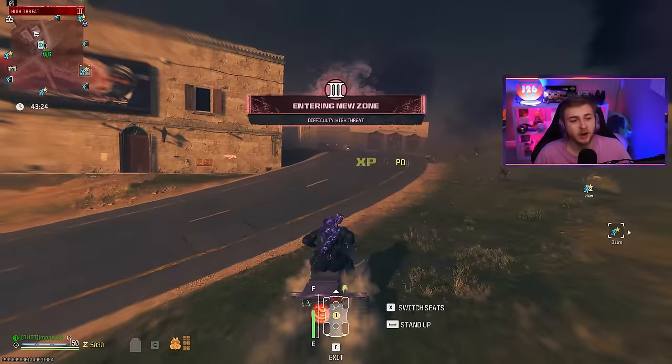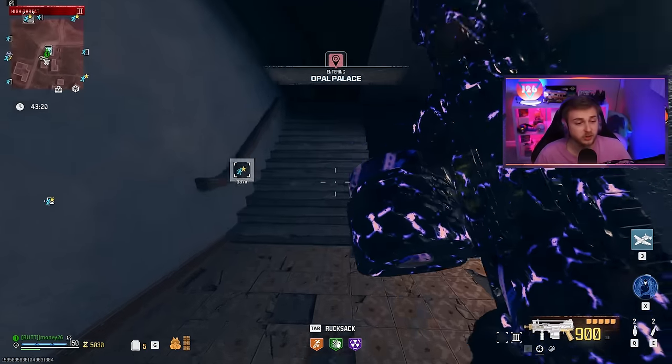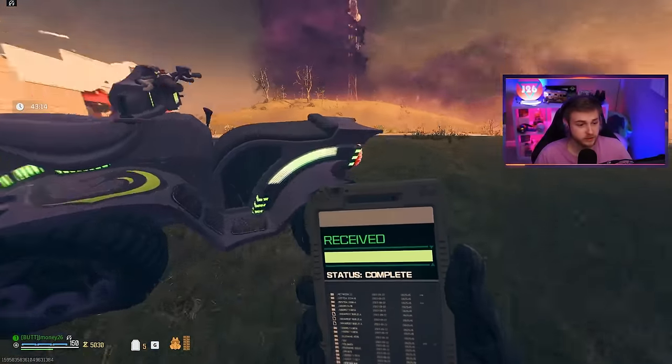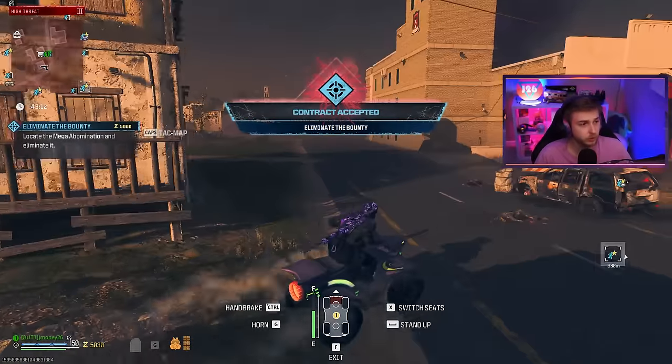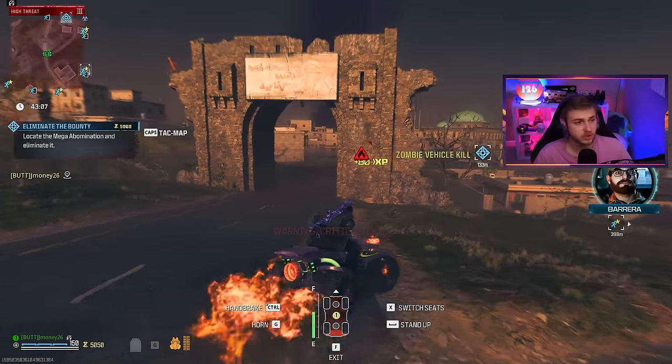If you guys have watched me before, you've seen how often I go down regardless of what weapons I'm using, and I'm immediately going into Tier 3 because that's just how confident I am in these weapons. I'm grabbing this bounty right away, and if these triangle things are open, I'm going for them. And on the way, there's an Abomination over here — that ain't no problem.